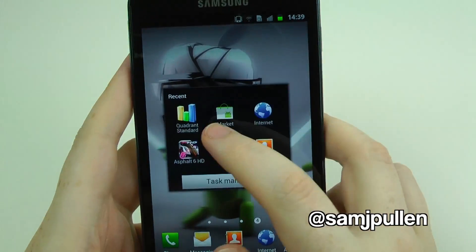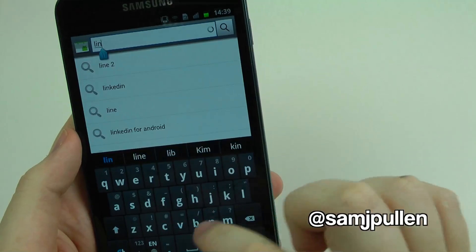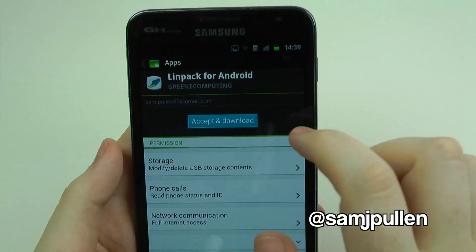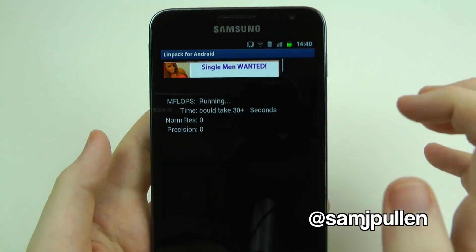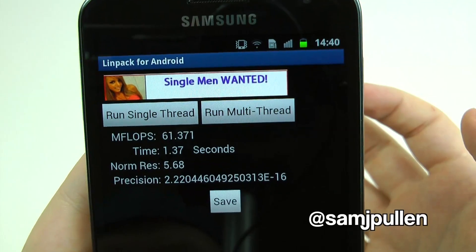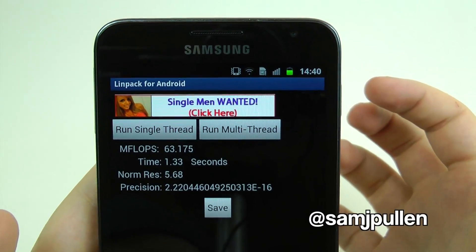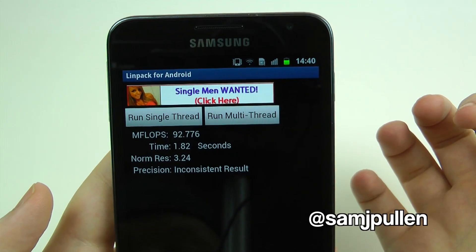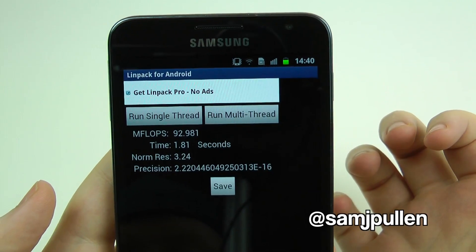What I'll do now is run LinPack as well. Just to show, I have not actually installed it — I think it's called LinPack, yeah it's called LinPack. I'll install LinPack — I'm doing this on the fly just for those guys that want to know the benchmarking scores. On a single thread: 61.371 megaflops, 1.37 seconds, number res of 5.68. Then another single thread: 63.175, 1.333 seconds. Multi-threaded: 92.776, 1.82 seconds, normal res of 3.24.